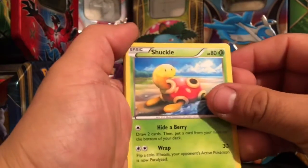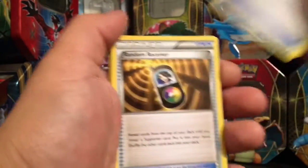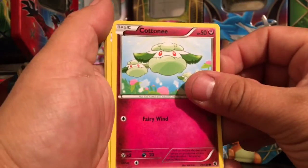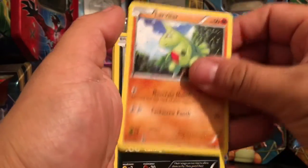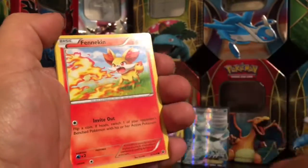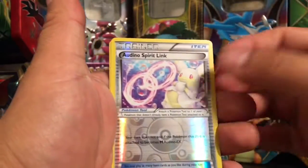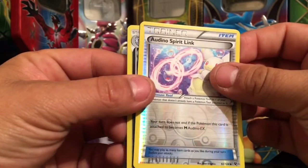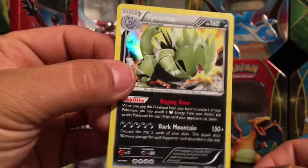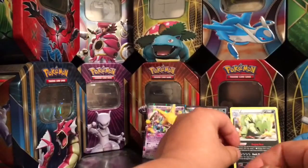Here's a code card for you guys. We have a Shaymin, Helix Fossil, Amaura, Random Receiver, Larvitar, Bunnelby, Fennekin, a Wynaut, Audino reverse holo, Spirit Link. And here we go — rare card, holo, number 56 out of 124.